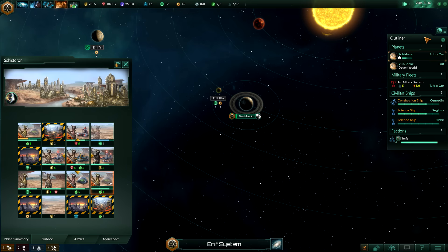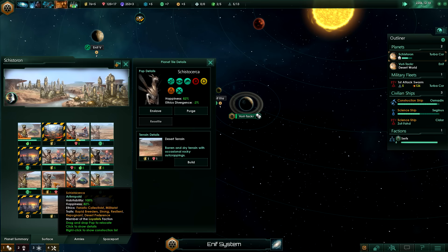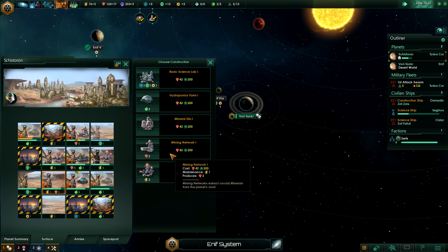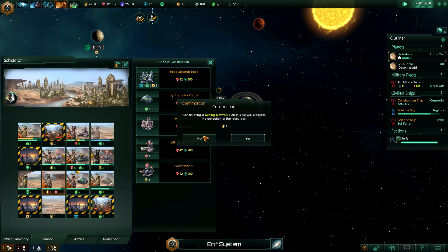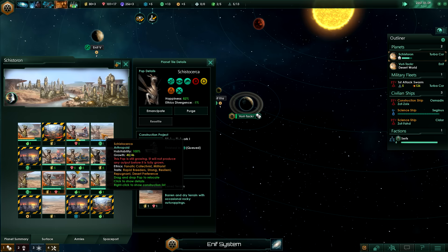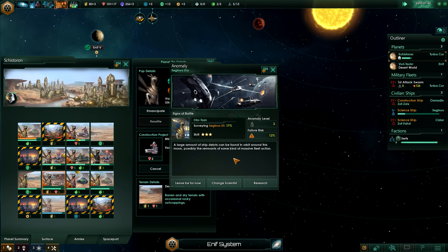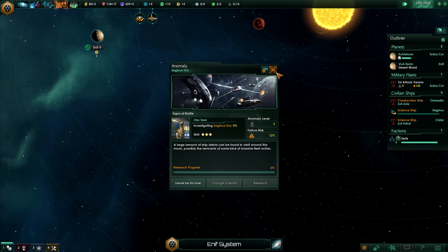If we click on our outliner we can go back to this planet - system survey complete. I was thinking that I might enslave this populace and build a mining network here to get some extra minerals. It will not allow us to maintain the energy income from that tile, but I'm also planning to move the incoming population to the tile I just cleared and create a power plant to give us some extra energy. Failure risk is 12%, that's fine - let's keep up with these anomalies.